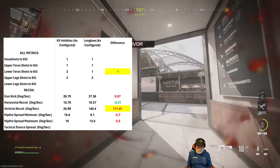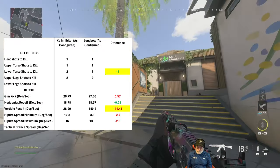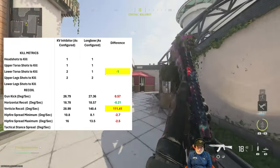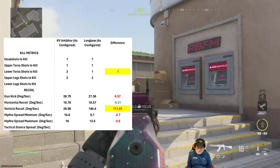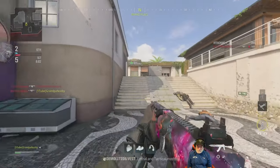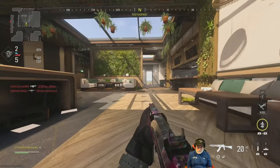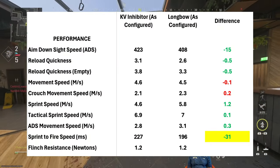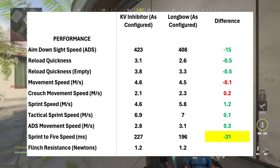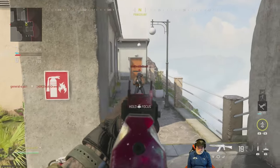What about the kill metrics? Highlighted in yellow — minus one to the lower torso. The vertical recoil is very bad, but as I said, any recoil is going to come from you post-mortem muscle twitch on the ground because you've been gacked — you're going to use this up close. And finally, the sprint-to-fire speed is outstanding at 196 milliseconds.